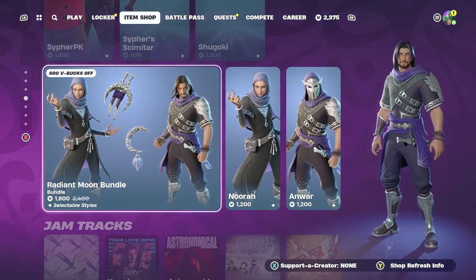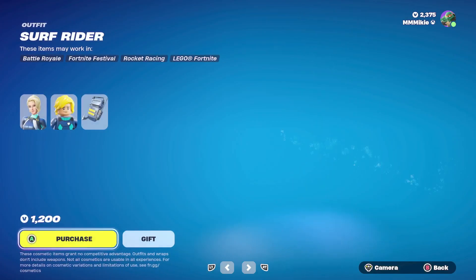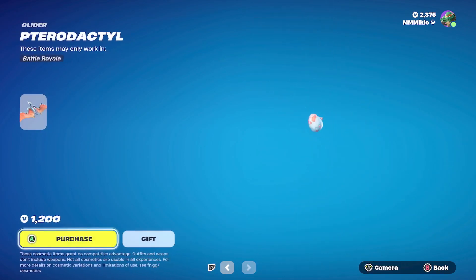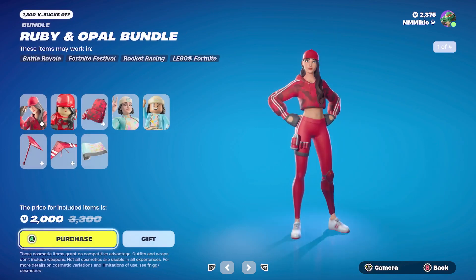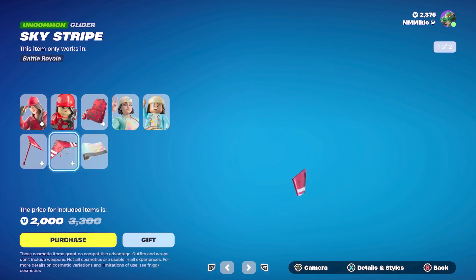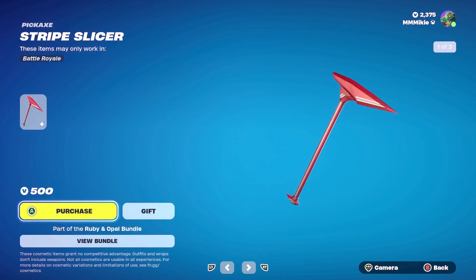The Lantern Fest stuff is still here, along with Lady Gaga and LEGO items. The Ava outfit is still here for 1,500; Surf Rider outfit for 1,200; The Order outfit for 1,200; Dark Tricera Ops outfit for 1,200; Bite Mark pickaxe for 1,200; and Pterodactyl glider for 1,200. The Classy emote is here for 500. The Ruby and Opal bundle — with Ruby outfit, Red Alert back bling, Opal outfit, Stripe Slicer pickaxe, Sky Stripe glider, and Pastel Vibes wrap — is 2,000, which is 1,300 off the total.